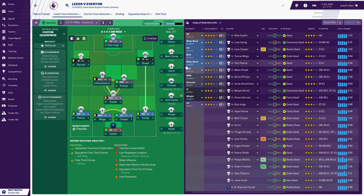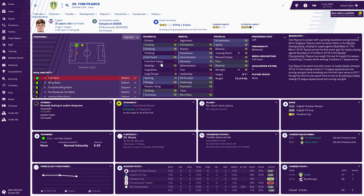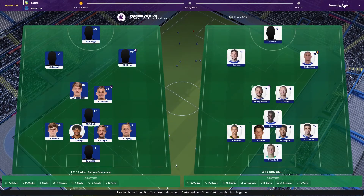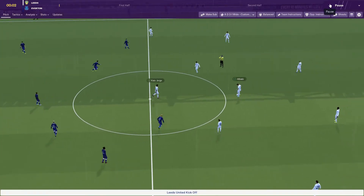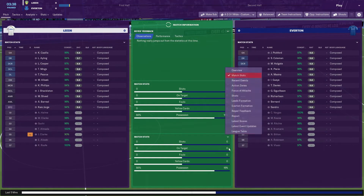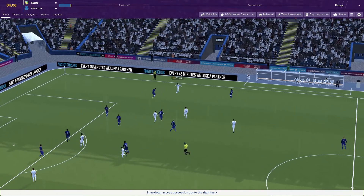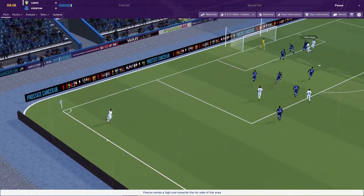Pierce isn't actually as good as I thought he was - he's got some okay stats but he's just okay at everything, not really good at anything. We'll go into the game now. If we can pick up a win here I'll be really happy - we've already beaten Everton once this season. After that devastating loss to West Ham, between this episode and the last we really need another win to get a bit of confidence going into the last run of games. We've still got Man City and Arsenal to play.